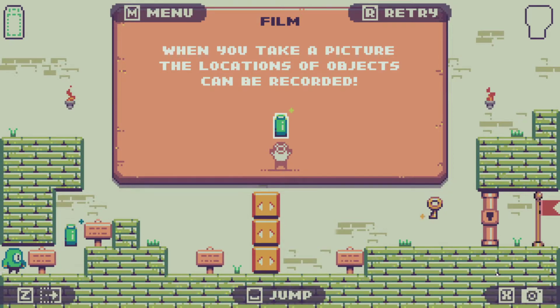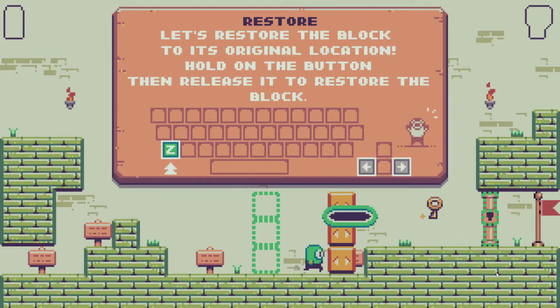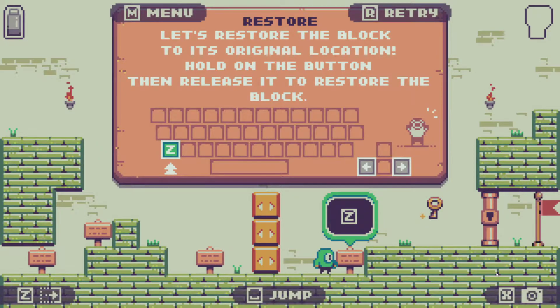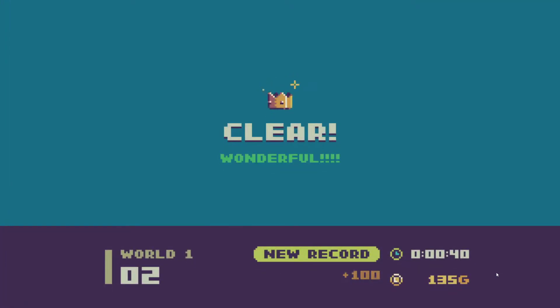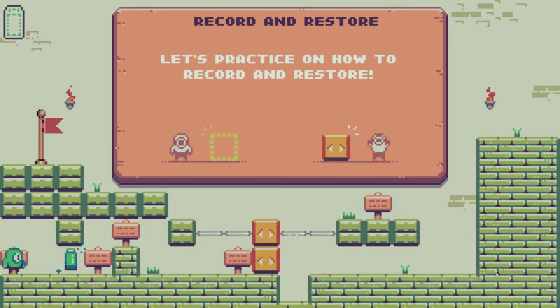When you take a picture, the locations of objects can be recorded — which is X, I think. Yeah. After you've taken a record, move the block. Then restore the block to its original location — hold the button then release it to restore the block. I see, yeah.